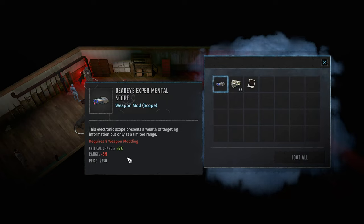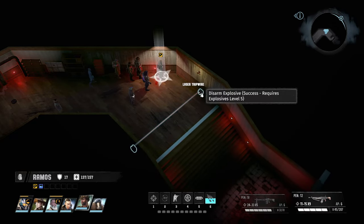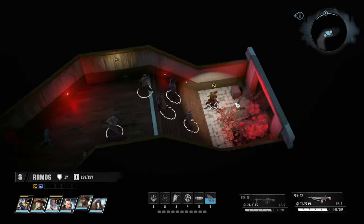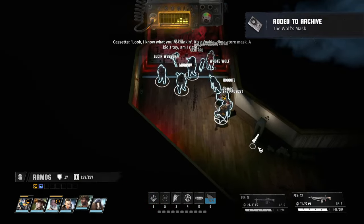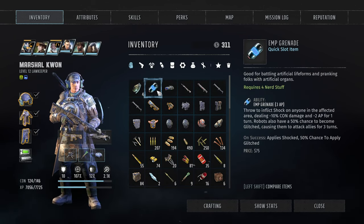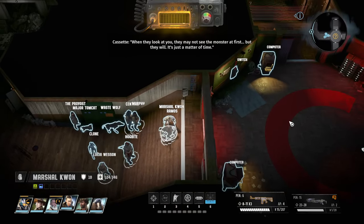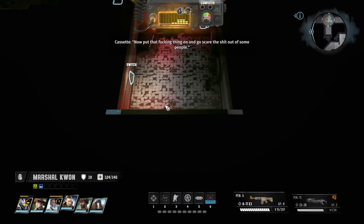Lockpicking into a nice weapon scope — I like that extra crit chance. EMP grenade and a couple of other items. There's an in-game item: a time store mask described as a kid's toy. The item text reads: 'It ain't about the fake fur or the rubber teeth — it's what's behind the mask that scares people. Put that mask on and you're invisible, you can do anything.'